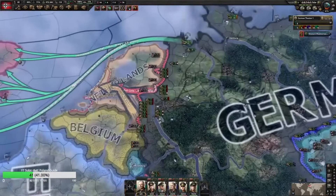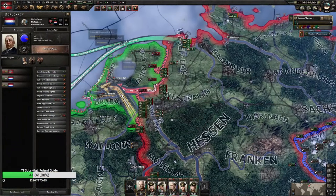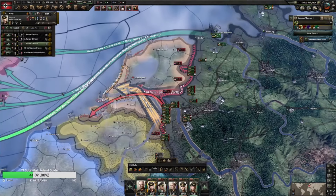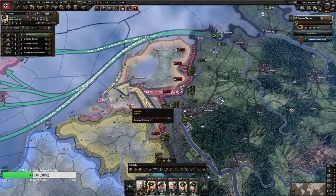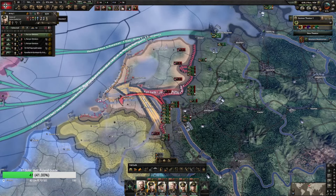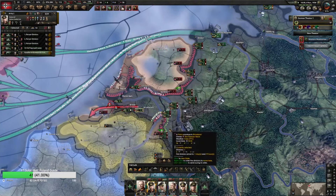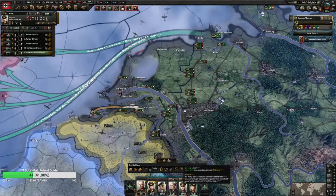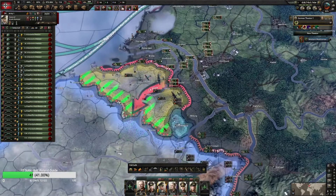We'll see how fast we can move here. A navy doesn't really have to do anything. The quicker that you get these invasions off the better because they're not going to be ready for you. Wow, okay — let's see if we get the peace conference before we start our next war.